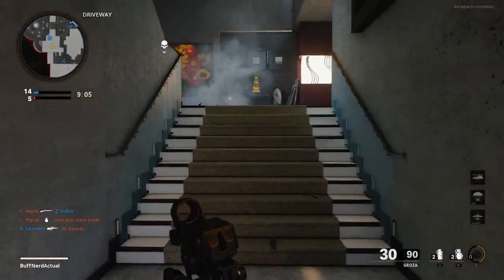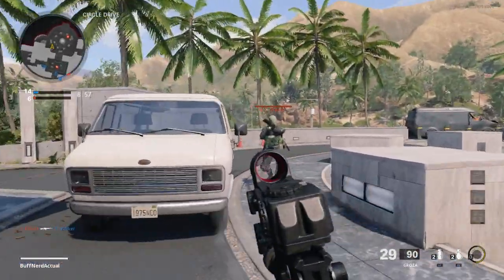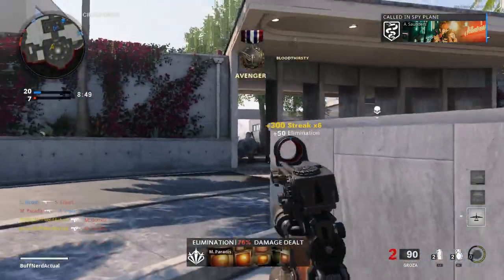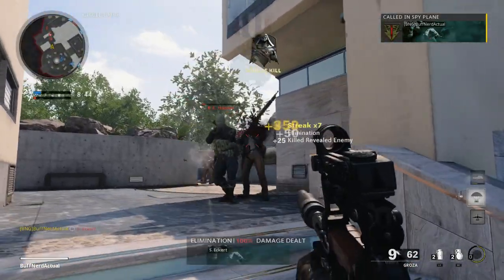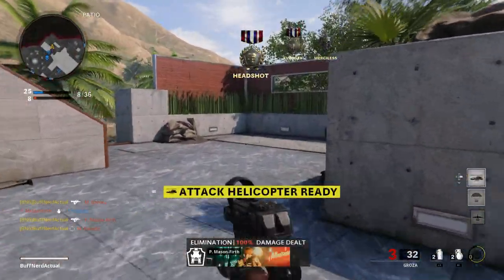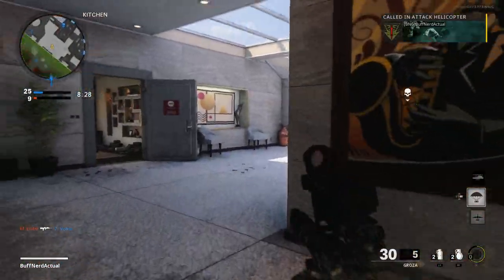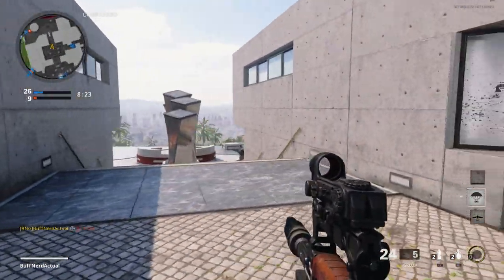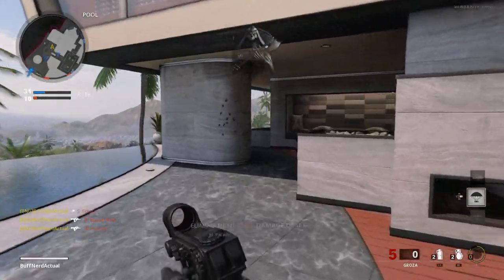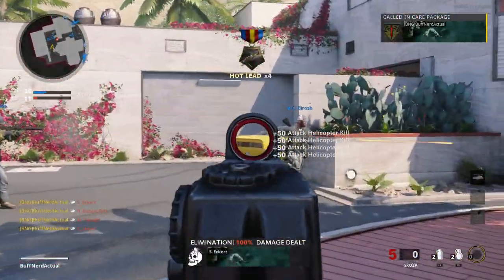When you control the recoil and dump a full mag, you can keep this thing really on target. It's similar to something like the RAM-7 — it'll try to kick up and to the left a little, especially in Warzone, but it's not too hard to control in Black Ops. Even without the best grip for horizontal and vertical recoil control I'm still keeping it on target, basically making it a laser. This weapon fires 7.62x39 in-game, same as the AK-47, making it effectively the Groza 1 or OTS-14-1A.